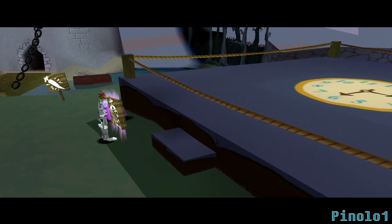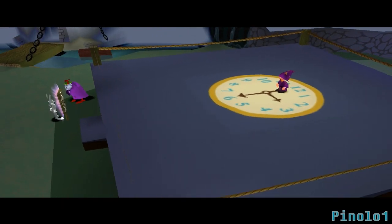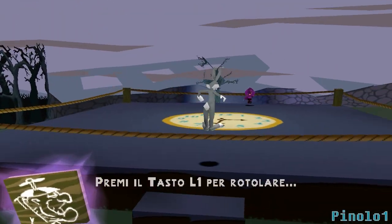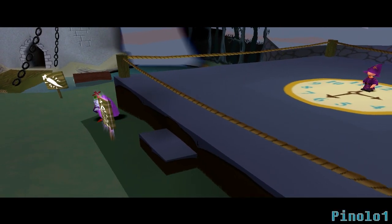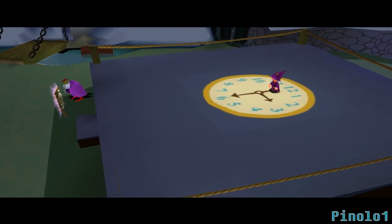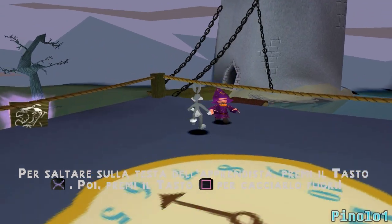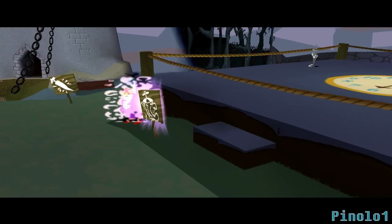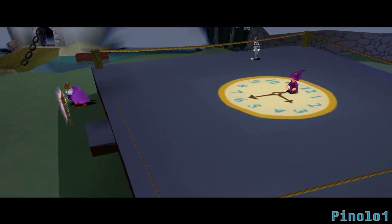Mentre stai correndo, prova la funzione Roll. Può essere usata anche come modo per attaccare i nemici. Usa le funzioni salta o colpisci per combattere alcuni nemici e le due funzioni combinate per combatterne altri. Se hai un nemico davanti a te, prova a colpirlo da dietro: potrebbe funzionare.